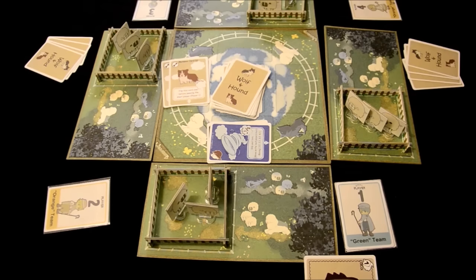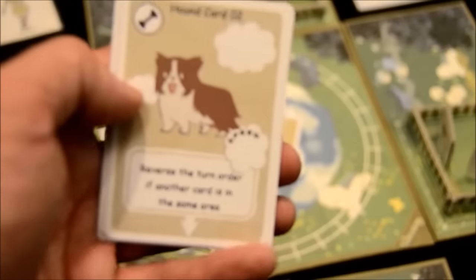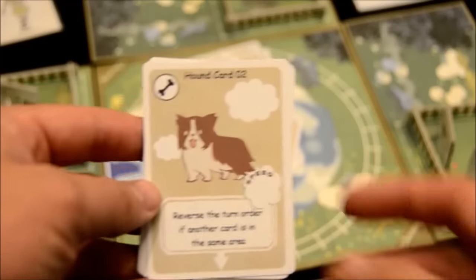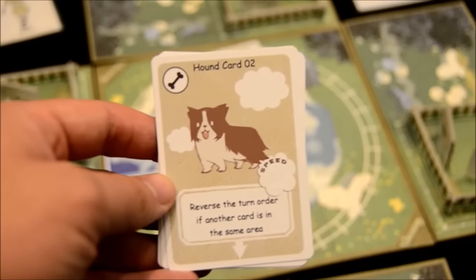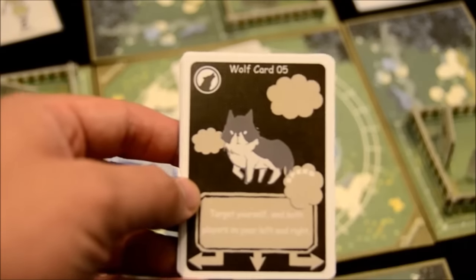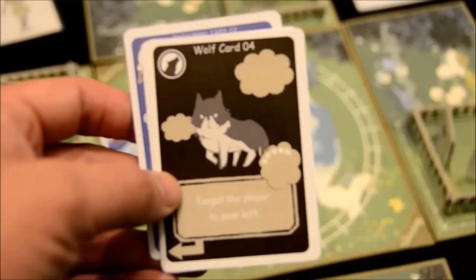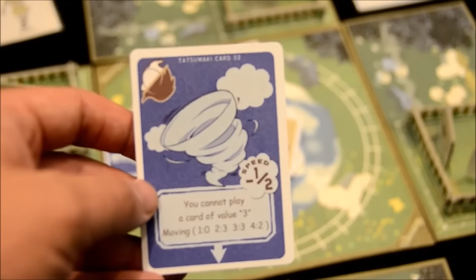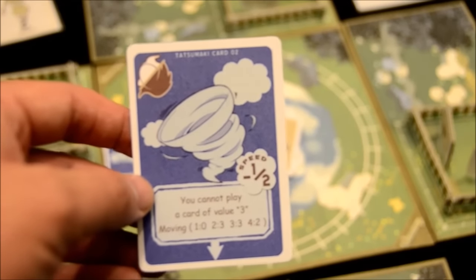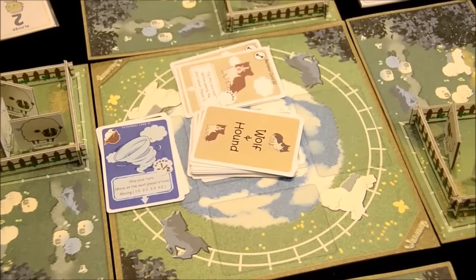That is a quick run-through of Wolf and Hound. Before my final thoughts, let me show you a few of the other advanced cards you can play with from the wolf and hound deck. For instance, there's a hound card that reverses the turn order if another card is in the same area when it's in front of you. There's a wolf card that targets yourself and both players on your left and right, whereas other cards target only the players on your left and right respectively. And there's another blue card that forces you to not be able to play a card value of three.